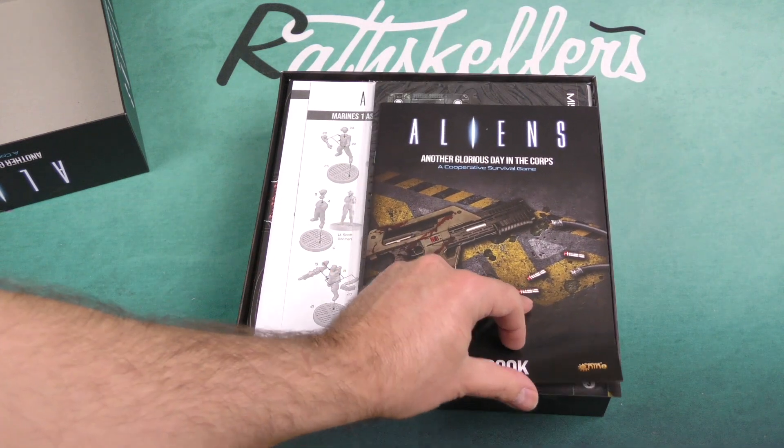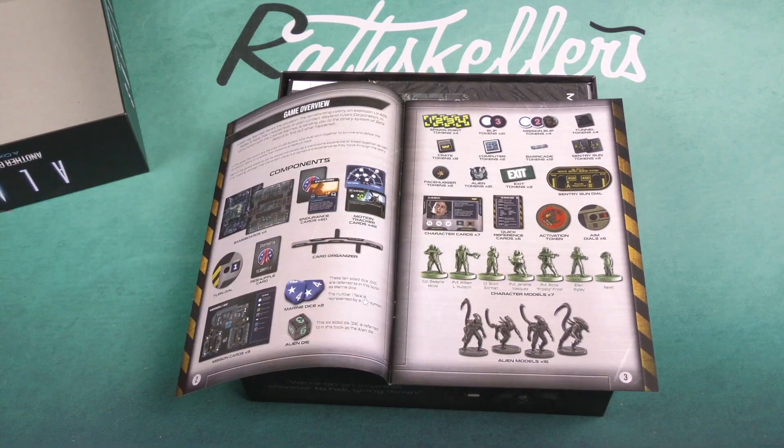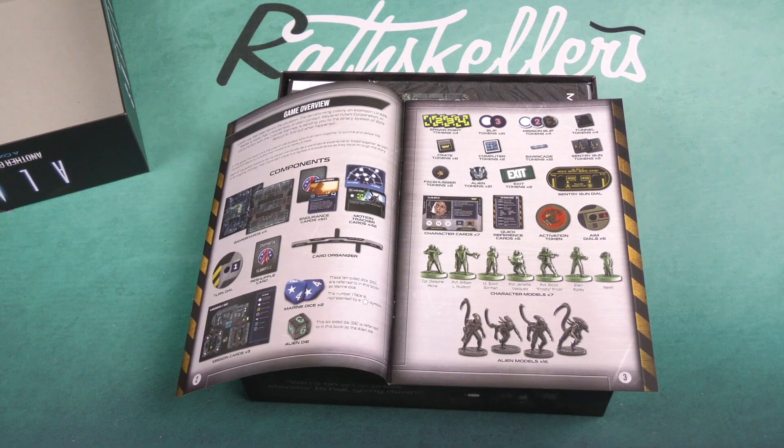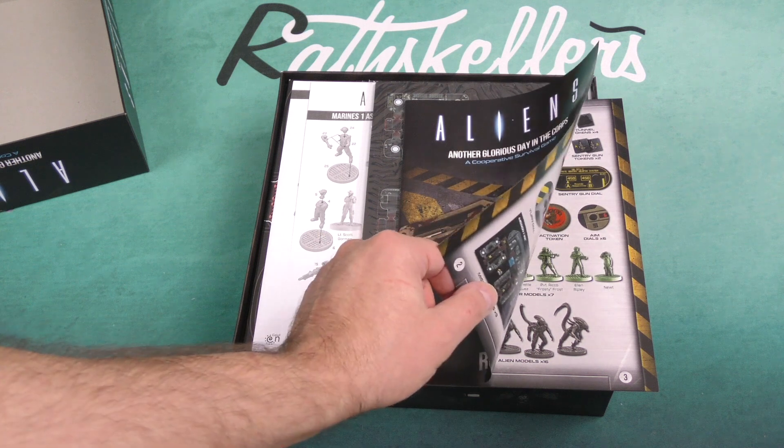Here's our rulebook, and it gives us the overview along with our components. It looks like we've got seven character models and 16 alien models.